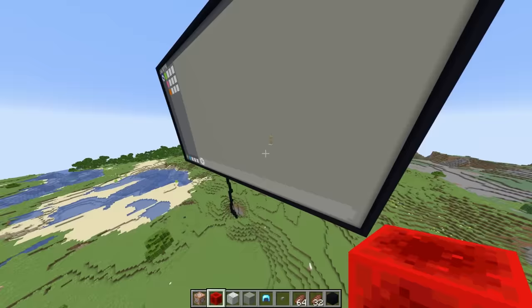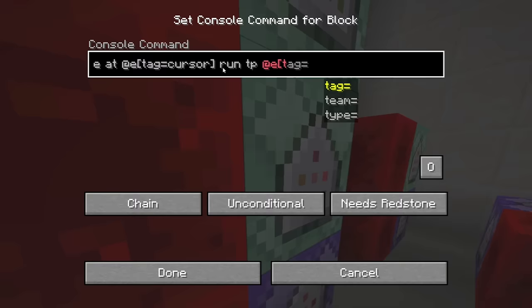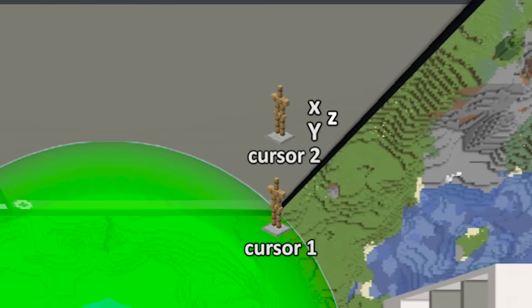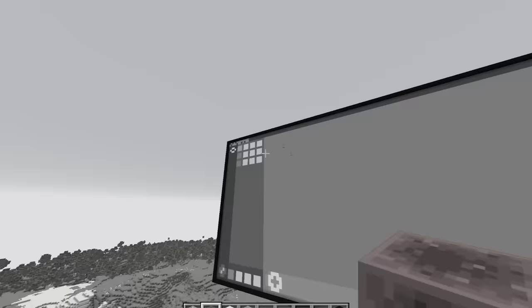If I want it to stay up against the screen, I have to try something different. So the idea I made to counter this is to create a new armor stand called Cursor 2. I then made this armor stand steal the XY coordinates from the first armor stand that draws the sphere circle thing, but it forces its Z-axis to be stuck against the screen, removing its third dimension.